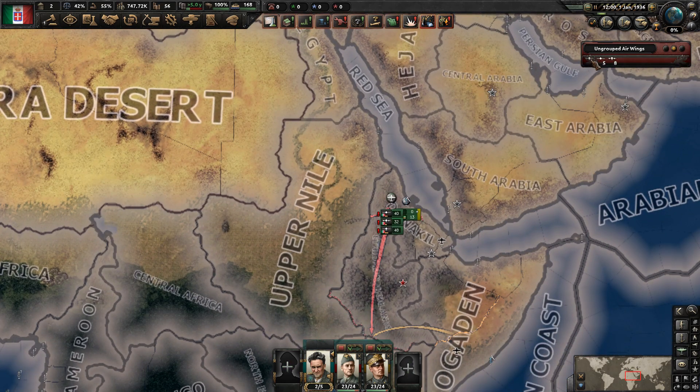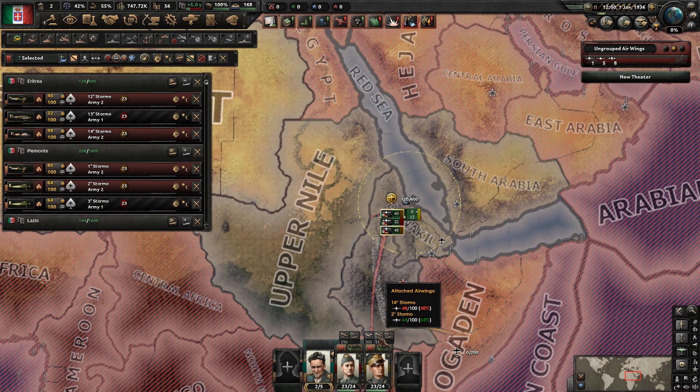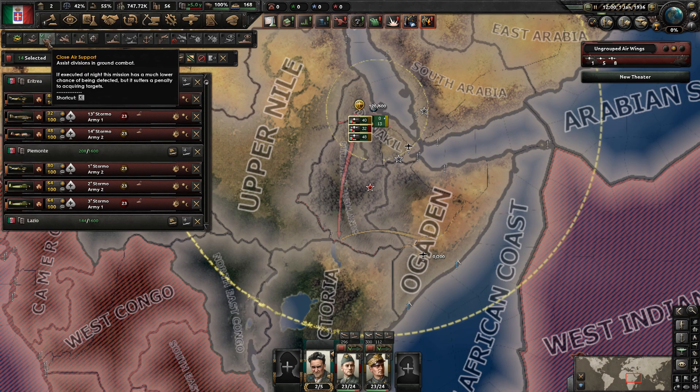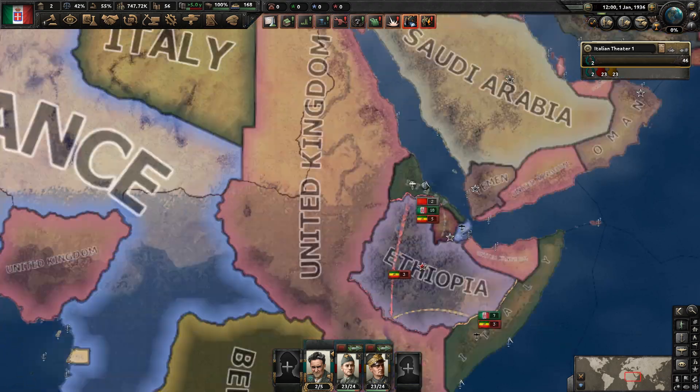Now select all your planes and just throw them onto your army. Press S to split them and throw some into your other army. It doesn't really matter how you distribute them — just click close air support and add superiority. This will be more than enough to defeat Ethiopia by itself.